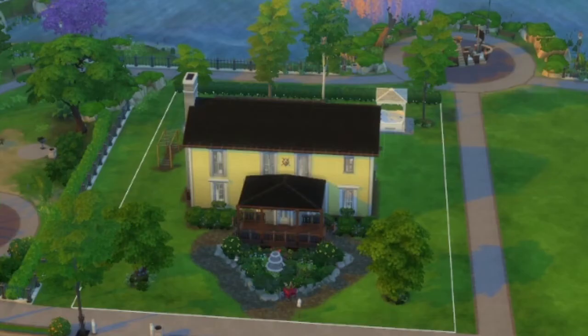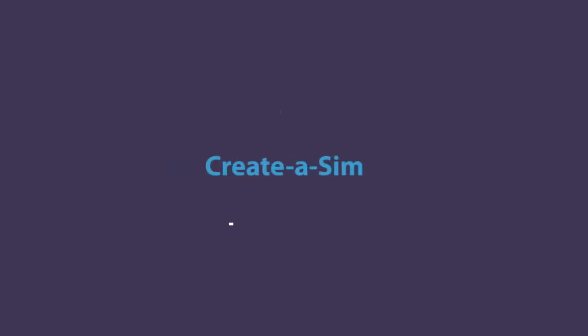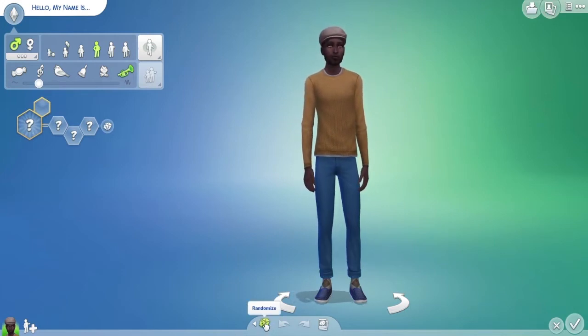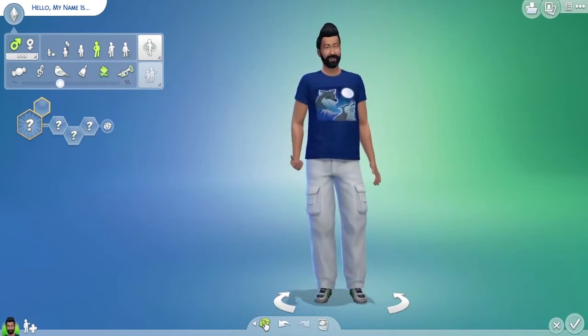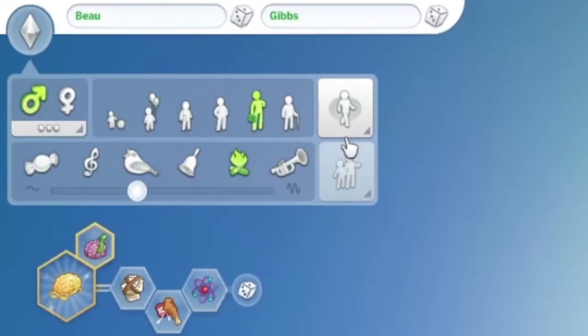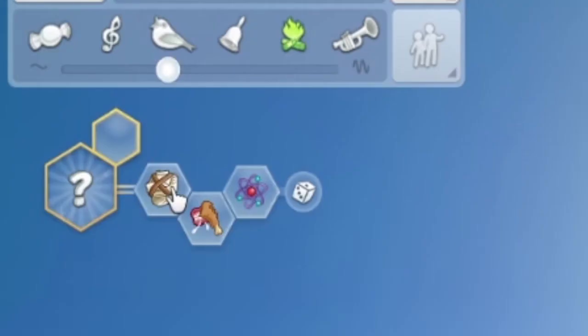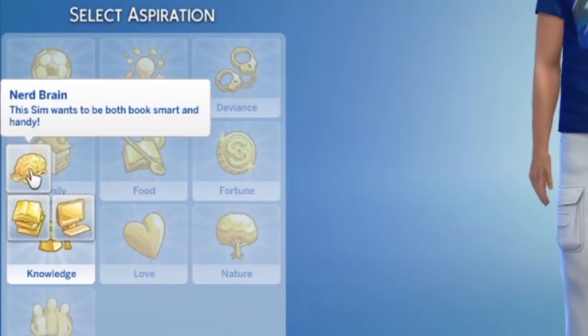Some final shots — it was winter when I shot those. My house is a three-bedroom, two-bath home, so I decided to make a family of four. Here is the dad — I am randomizing until I get the dad bod that I am looking for, and that is going to be it. This is Bo Gibbs. He is a full-fledged adult. His traits are: he's erratic, a glutton, and a genius, and his aspiration is Nerd Brain.